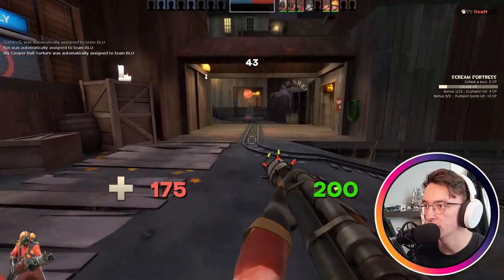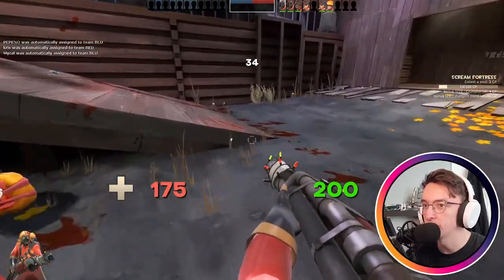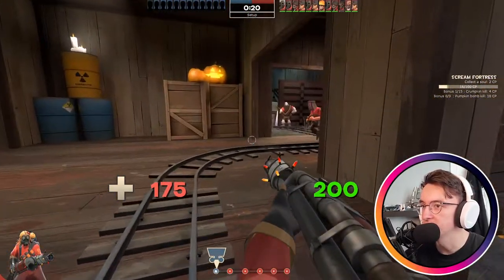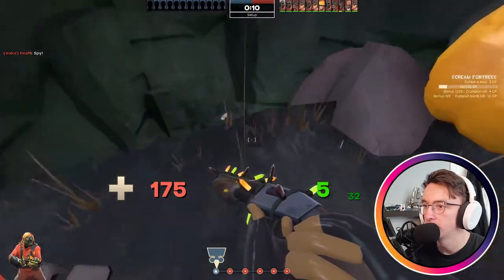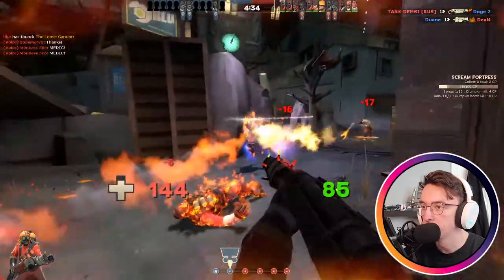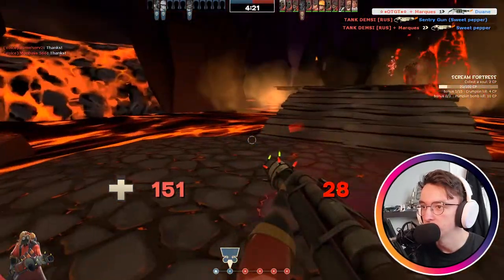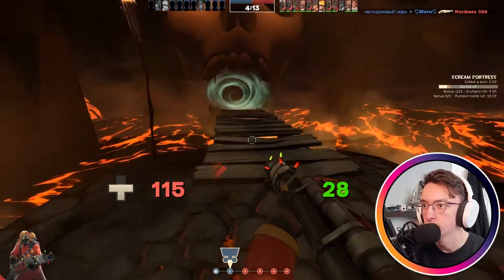I'm still going to pop that uber because everyone got crit boosted. That's an intangible rail - I don't know. This is quite the average Halloween map. Merasmus has spawned in - let's see what he's got to say. Another bottomless pit from Merasmus - is that the Bombonomicon? Oh, I'm in hell!